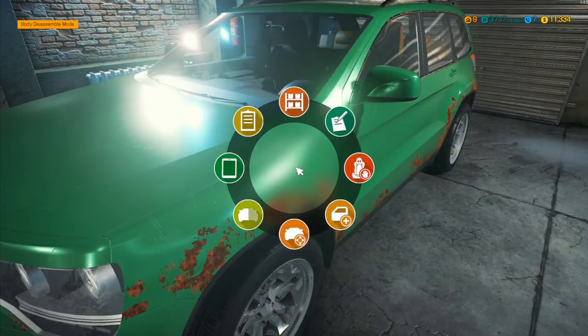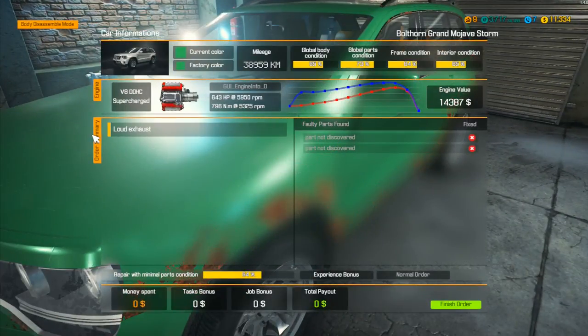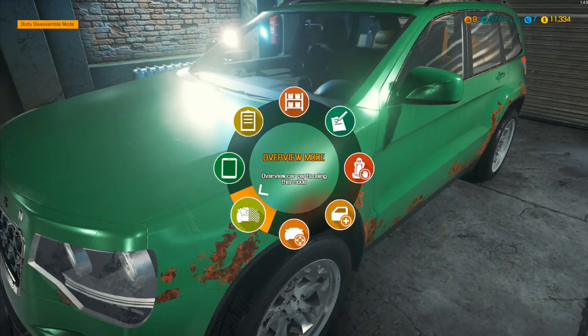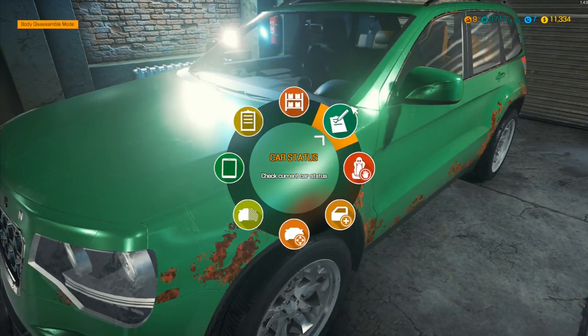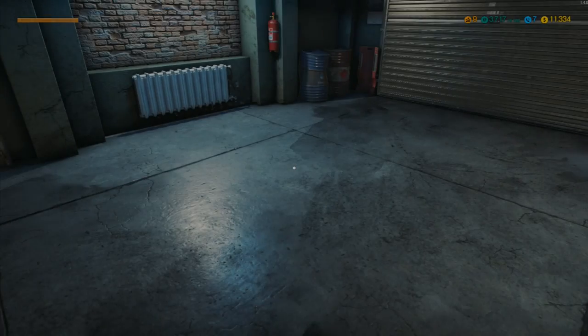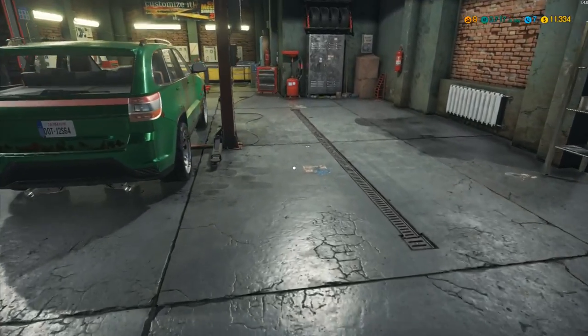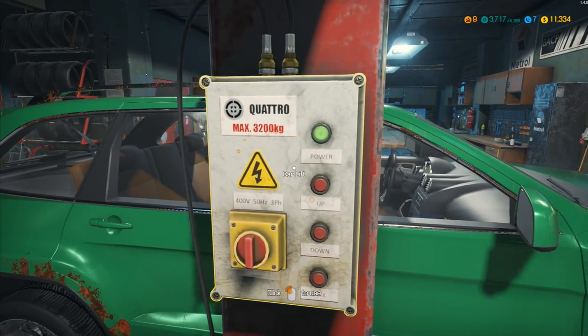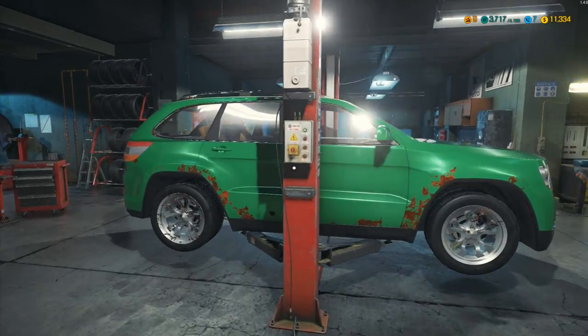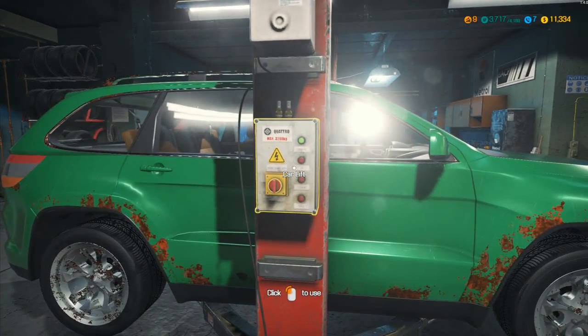This particular job is just a loud exhaust - quite a simple one. Car status: loud exhaust. We've got two parts not discovered but it shouldn't be very difficult, and we get an XP bonus with this one as well. Let's move the car onto the lifter and get it up into the air and take a look.